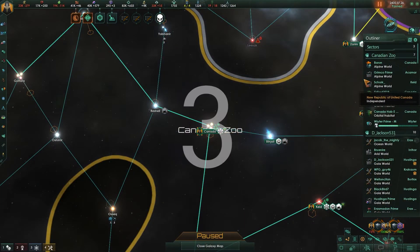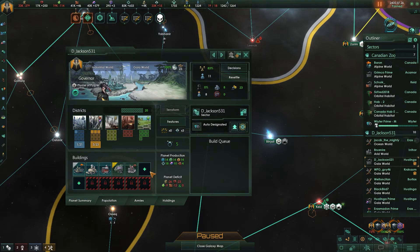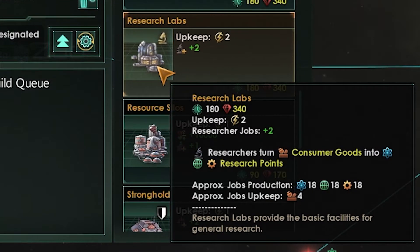All right, so the third building — my number three choice, and I think probably mostly everybody's choice, it's in their top three for sure — is Research Labs. Research is very hard to get. It helps you progress in all the technology within the game. You can get it from systems, and you can help out a little bit more with more tech to make things a little bit faster.